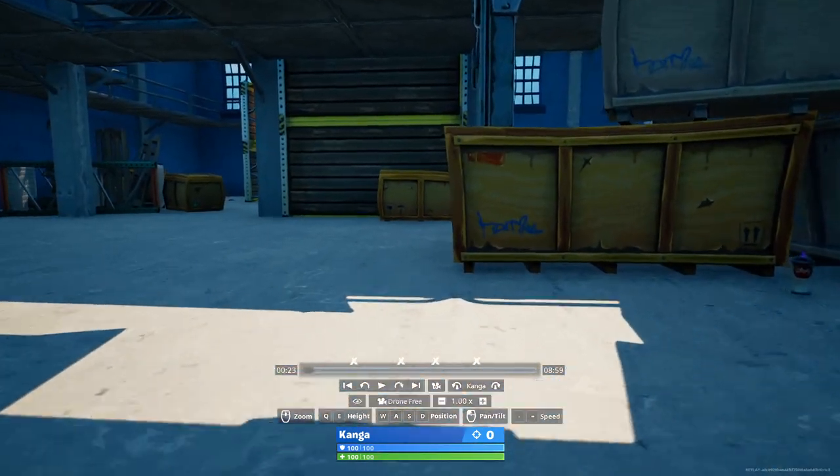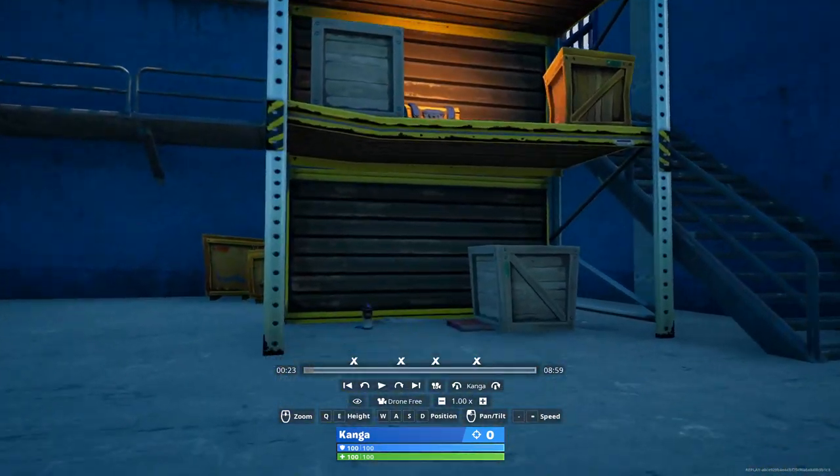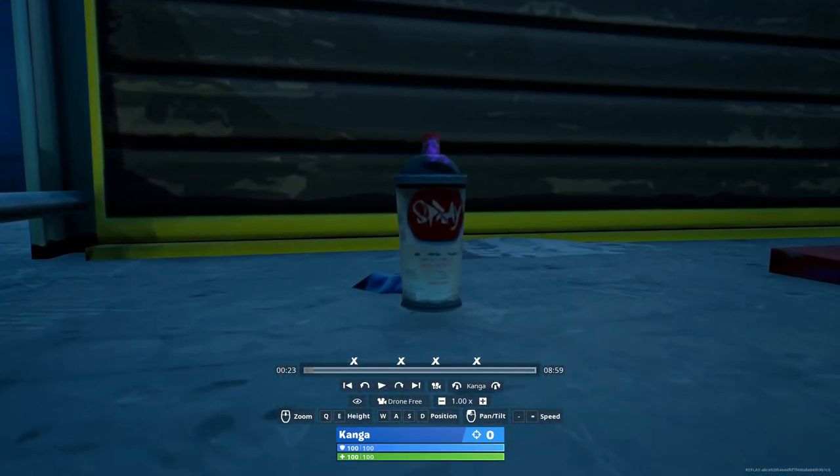The second one in this warehouse, just on the other side here, is going to be underneath where this chest spawns — on this shelf right there is the second spray can in Dirty Docks.